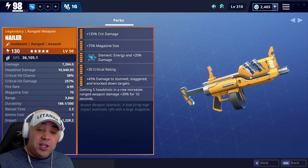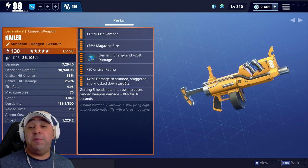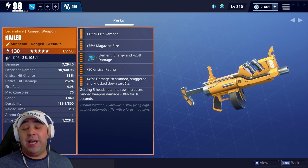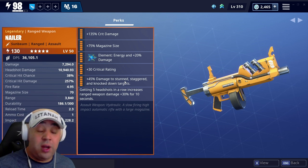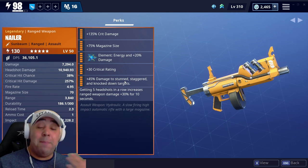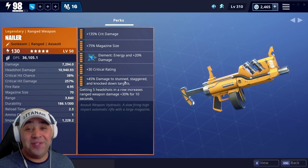Alright guys, so that was the Nailer. I understand it, I get it. I think the damage to stun, staggered and knocked down targets probably would have been much better if it had damage to mist monsters on it - maybe that would have been a game changer. But there are better alternatives out there. It's still a really good gun, pretty decent, just doesn't quite feel right compared to the newer guns. Maybe you've got this in your inventory and you're not sure whether to level it up - I would probably say no, there are better ones. But it's totally down to you guys - comment down below. Massive thanks to Pizza Snore for letting me try that out. If you're not part of the Latano Army, hit that subscribe button, and I'll catch you guys on the next video. Thanks for watching.